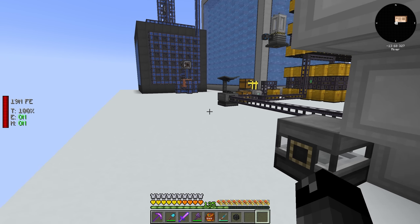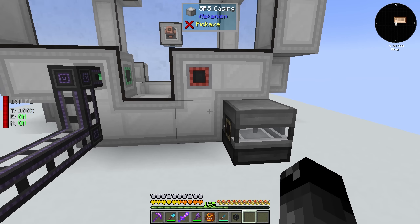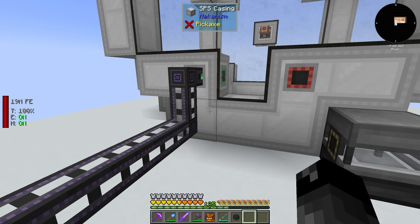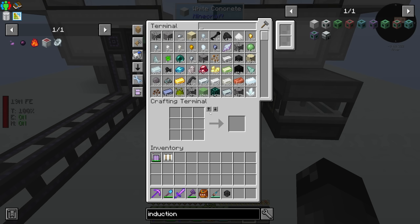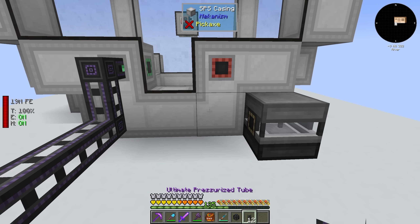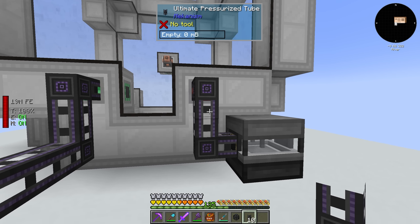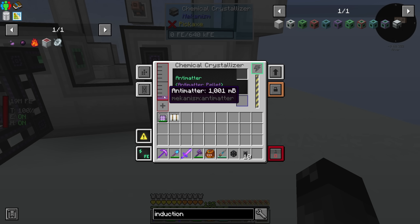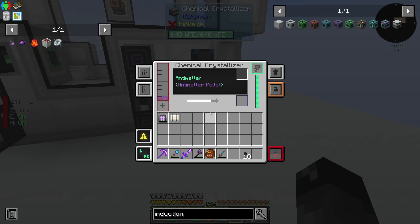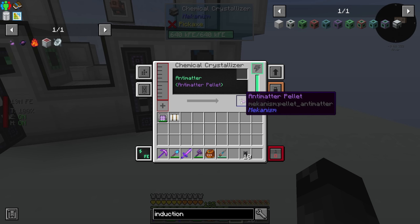Now that we have the antimatter gas, we need a chemical crystallizer — 1,000 millibuckets of antimatter turns into one antimatter pellet. I'm not sure if we have a chemical crystallizer, but I'm sure we have everything to make it. This machine looks crazy. I'll connect the pressurized tubes, provide it with power from my suit, and there it is — one antimatter pellet.